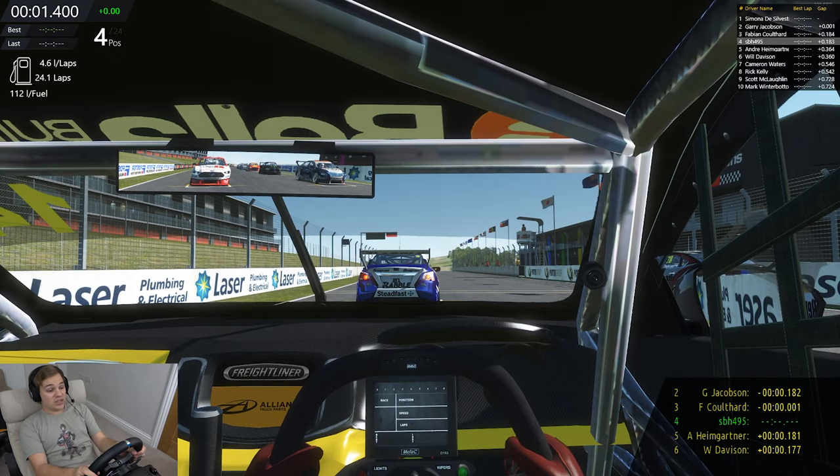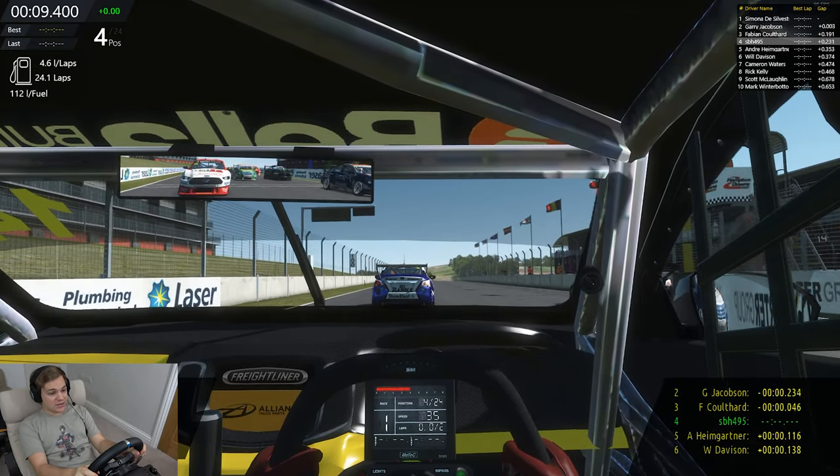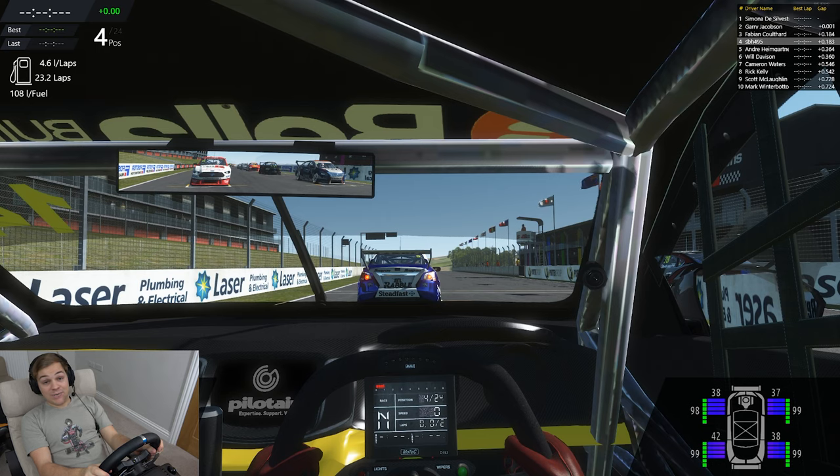Qualifying done - managed to qualify fourth, so outside of the second row. This race is 26 laps, which is around half of what it was going to be in the real life race. I have got the AI set to 110% difficulty, which is what I usually run. Our pace has been pretty average in practice, I'm not gonna lie. I'm surprised we qualified fourth - I think it was just because of the low fuel settings I ran. I'm not too confident going into the race in terms of actual race pace. The tire wear around here is insane on this track - this version of Hampton Downs. I think we're gonna have to pit twice in this race just on tires alone. The fuel should get us the entire way through. Here we go, Auckland 400, V8 Supercars around Hampton Downs on rFactor 2.